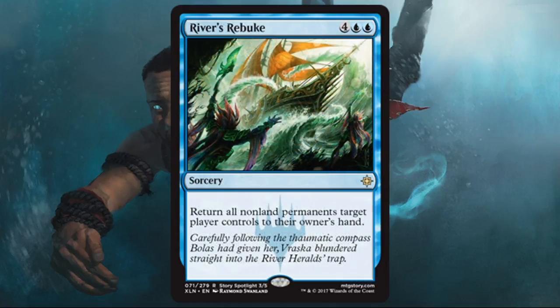River's Rebuke — I like this a lot. It's a great big tempo spell for blue: return all non-land permanents target player controls to their owner's hand. You can use it on yourself if that ever becomes relevant, but since it's at sorcery speed you're mostly using it on your opponent's stuff. That could be good enough to win a game. I think this is actually first pickable in a draft.